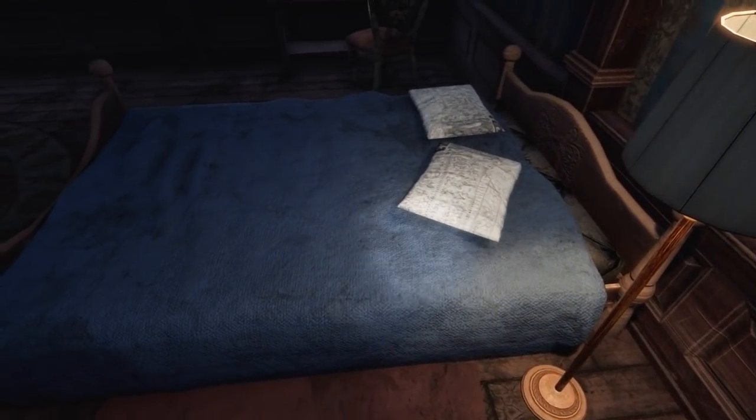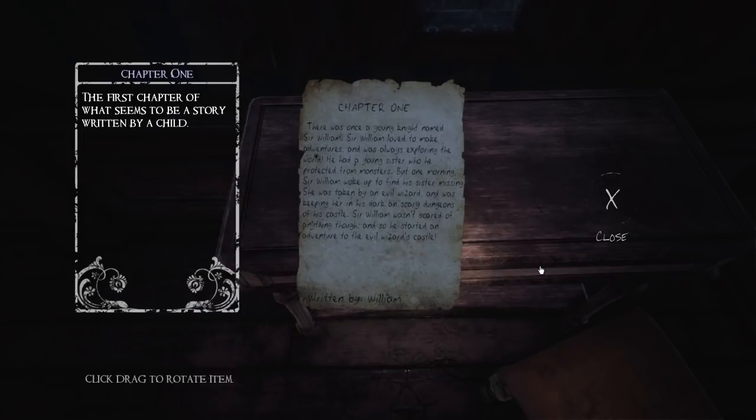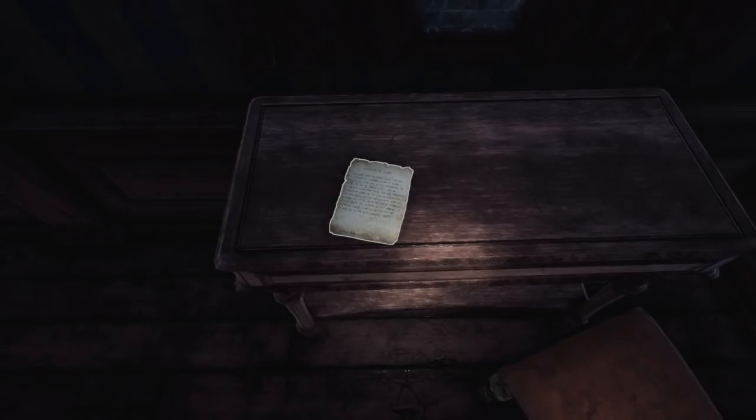Let's get the lamp on. There is something over there — brilliant! Oh, chapter one. 'There was once a young knight named Sir William. Sir William loved to make adventures and was always exploring the world. He had a young sister who he protected from monsters. But one morning, Sir William woke up to find his sister missing. She was taken by an evil wizard and was kept in his dark and scary dungeon. Sir William wasn't scared of anything, and so he started on an adventure to the evil wizard's castle.' Written by William. And that's the son, I suppose, in the photo.